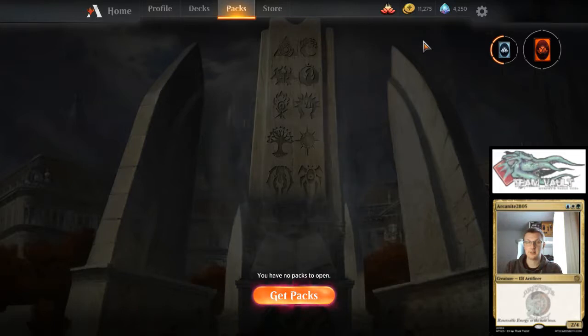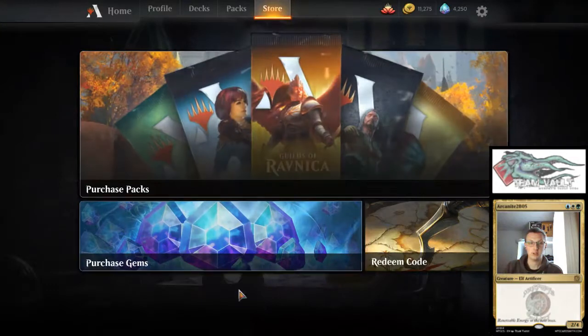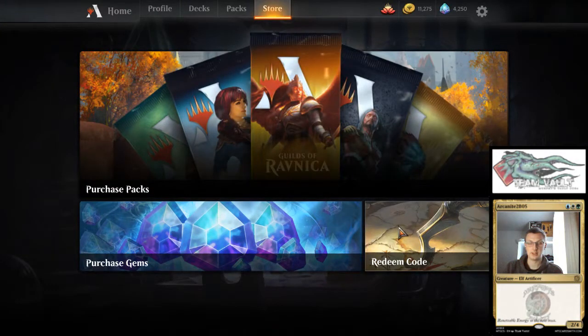So get on Magic Arena — it's really good fun. As you saw, the games were extremely quick. And eventually you'll build up a collection for Constructed if you're drafting away. Also, if you've still got it, there's a code on the back of your pre-release pack which gives you a free sealed event. And also use the code PLAYRAVNICA — capital P, capital R — and you get 3 Guilds of Ravnica boosters straight away. You do that by going into the store and redeeming the code. So, get playing Magic Arena, have a great time, and I'll see you next time.